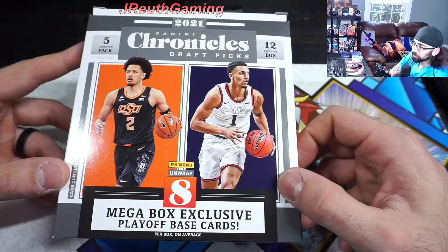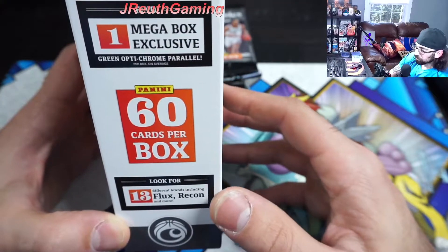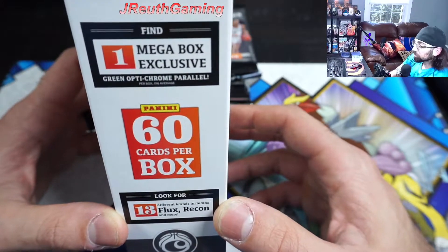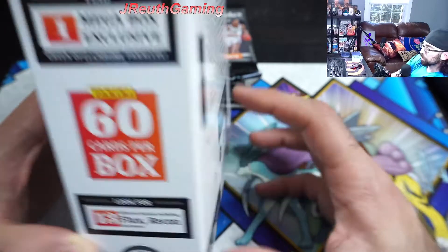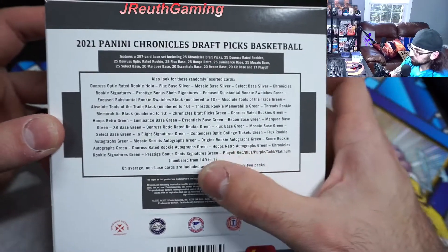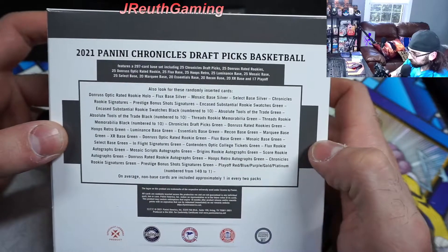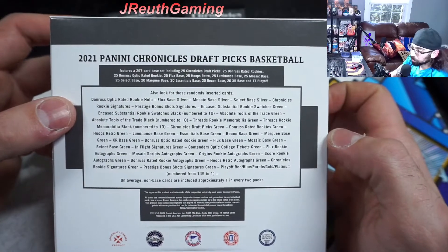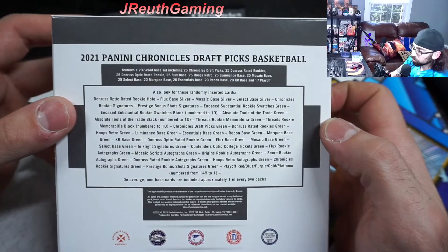Eight mega box exclusive playoff base cards inside, 12 packs, five cards per pack. The other side is all stickers, 60 cards per pack. This is the mashup brand, so you're going to find everything in here — you literally never know what you're going to get. One mega box exclusive per box, average of the green optic chrome parallel. The big thing I look for is how low the numbers go — to one it says, which is cool. I don't see anything about relics or patches, but I do see signatures, so if we get a signature card for one of those top rookies, we will take that.